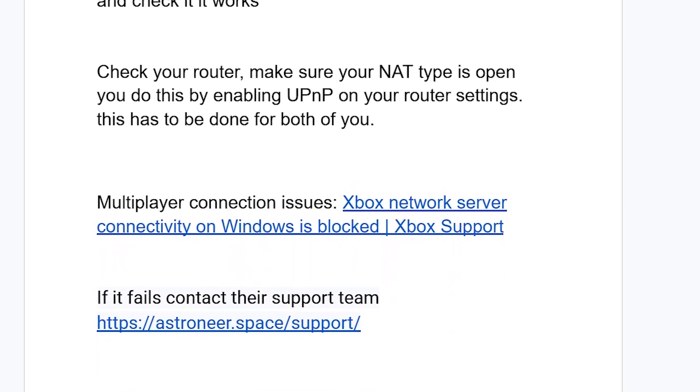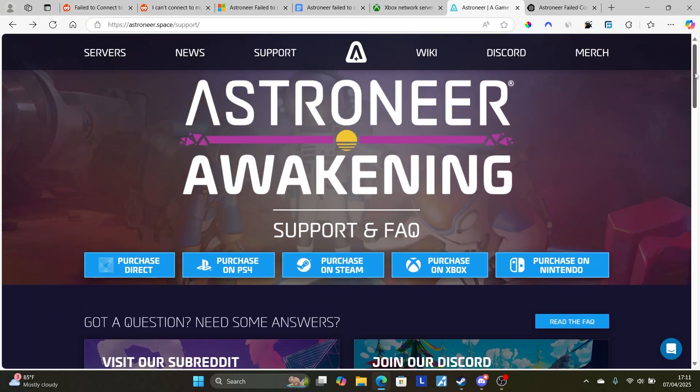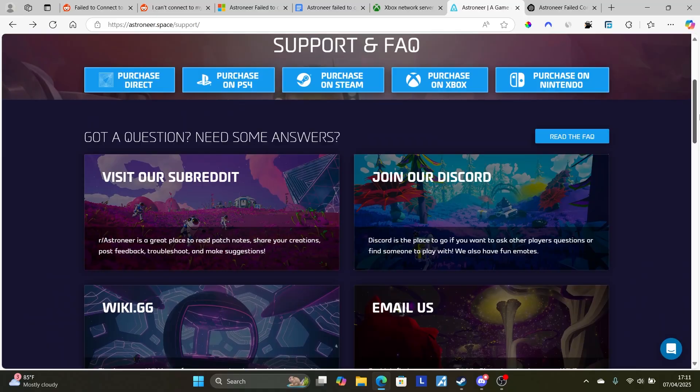If you've tried several times but you're still facing the same issue, the best way is to contact the Astronea support team and they will guide you on how to resolve this issue. The contact page will be available in the description, or you can join their Discord where useful information can be found.